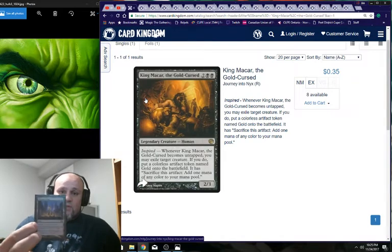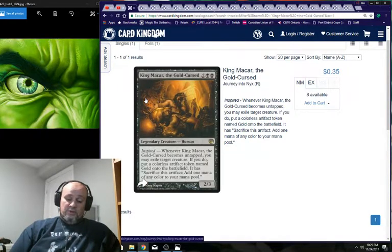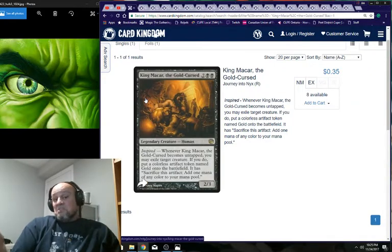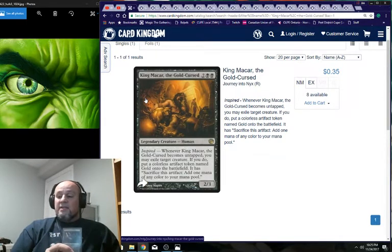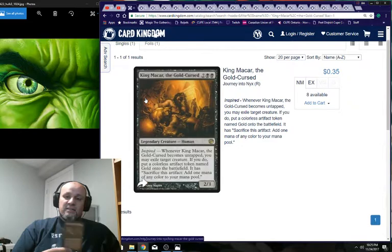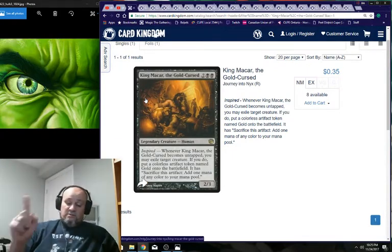Thespian's Stage copies other lands. Shizo, Death's Storehouse gives you black mana untapped and for one black mana gives target legendary creature Fear until end of turn — you can make King Makar unblockable. It has more upside than Rogue's Passage because it comes in untapped and gives you mana right away.